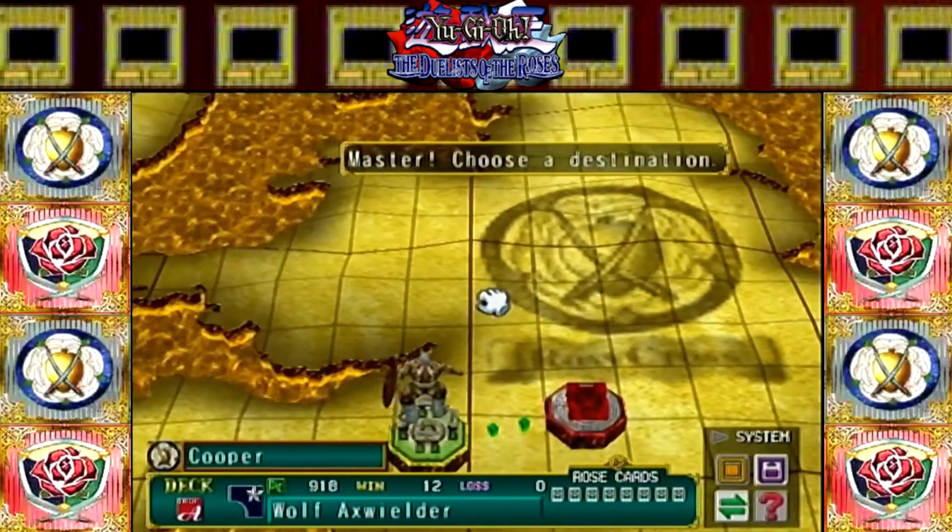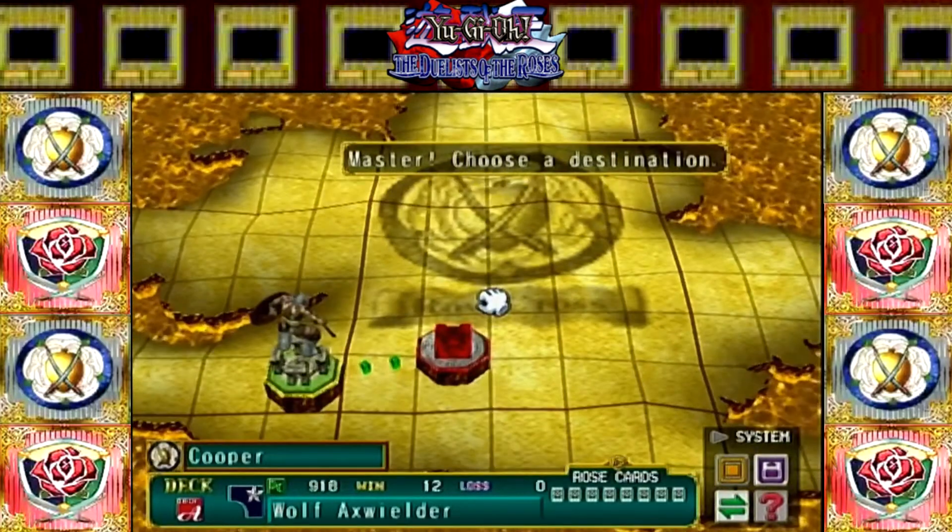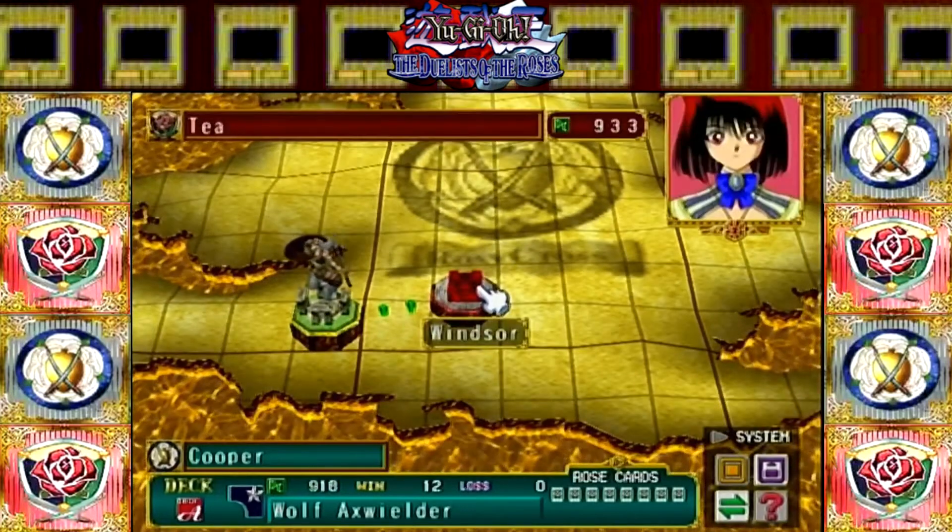This time we are joining Kaiba's forces. We get to keep everything the same — our deck is the same. The only difference is we're going to be fighting all of Yugi's friends and Yugi's soldiers.